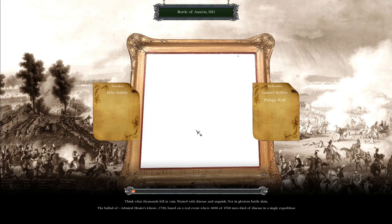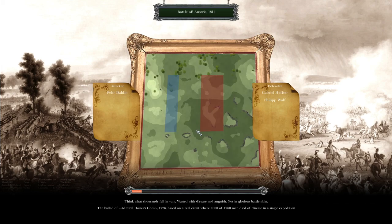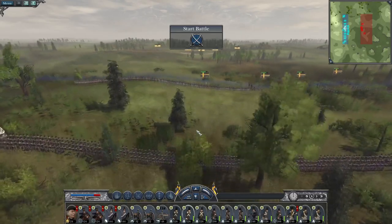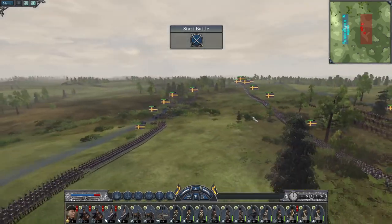We have a force sieging Vienna, and this force is going to march up to provide support. We've got a force to the south advancing towards Zagreb, and a couple of forces to the north ready to attack Austrian territory north of Vienna. However, they do have their super duper general in that territory, so that could get a bit dicey.